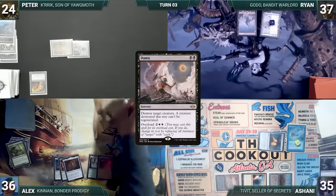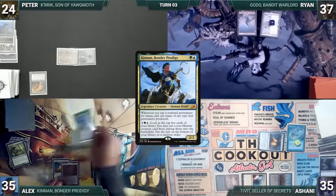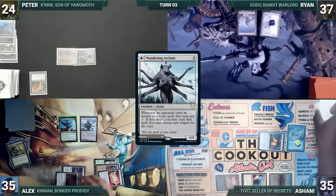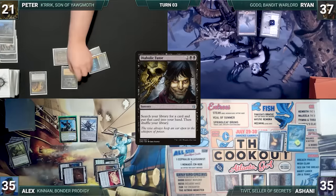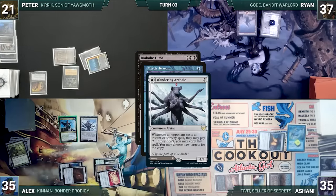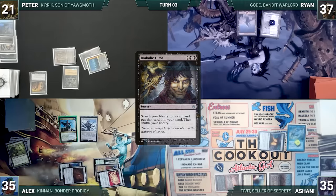During his upkeep, Alyx wins his Mana Crypt role. He draws and taps his Waterlogged Grove to recast his commander, Kinnan. He casts Wandering Archaic and passes. During his upkeep, Peter loses his Mana Crypt role and takes three damage. He draws and plays a Swamp, casts Diabolic Tutor — Remora and Wandering Archaic trigger. Alyx copies Diabolic Tutor, fetching up a card. Then Ashani draws from Remora, then Peter fetches up a card. Peter ships the turn to Ryan.